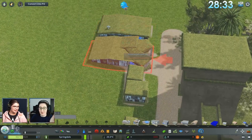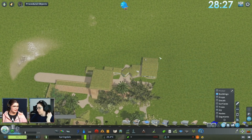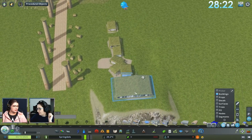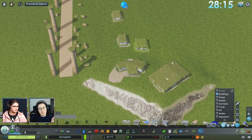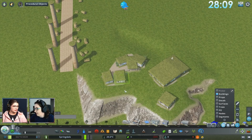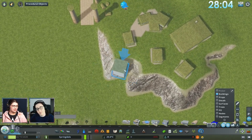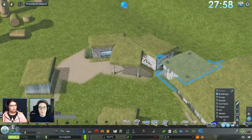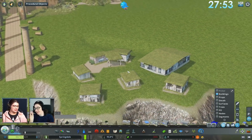Cover them in bushes and no one will notice. I want to put some of them up front somewhere. I don't think I should keep to just the small shack buildings — but the big one has a stupid satellite dish. I'll peel it — it's gone, we're good.